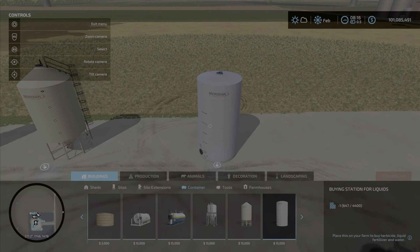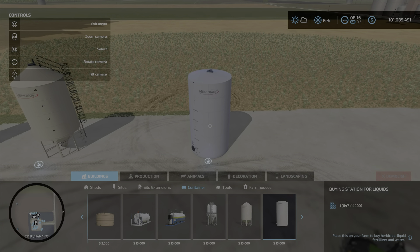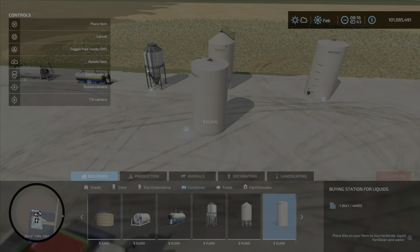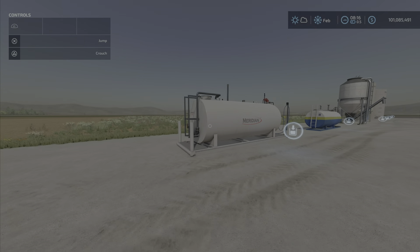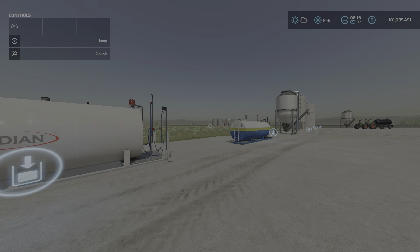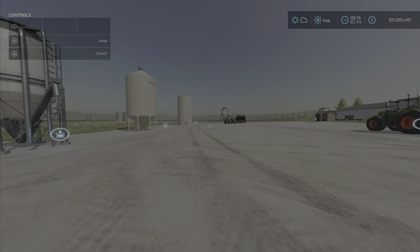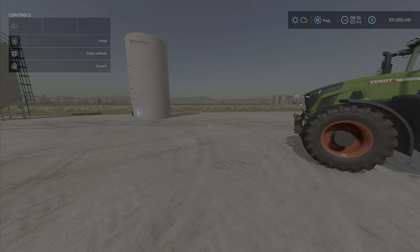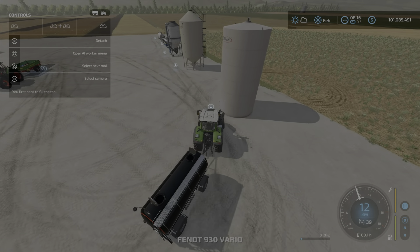Moving on to the last one: a buying station for liquids — liquids meaning herbicide, liquid fertilizer, and water. That is three slots. You can buy and place as many as you want anywhere. They're all $15,000 each. You drive up to it with a receptacle that is acceptable to hold the said liquids.